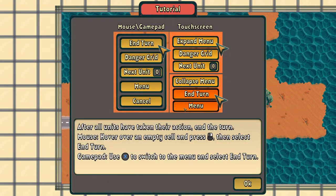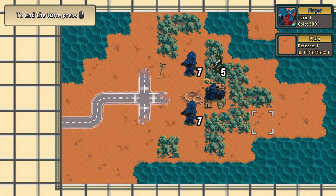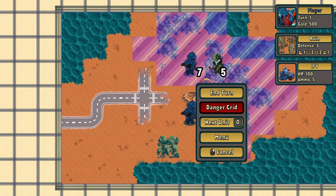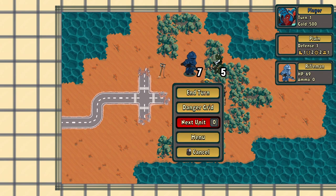Now we lose none of them. Tutorial: after all units have taken their action, hover over the empty cell and press right, then select in turn. So you actually have to hover over the map, right click, and then in turn. Danger grid, next unit — we've turned that on now, apparently.